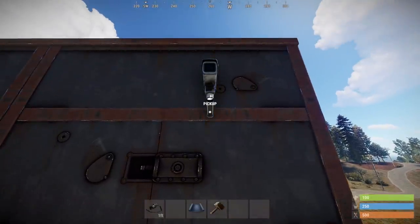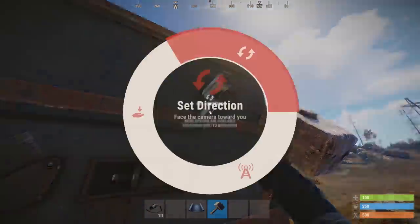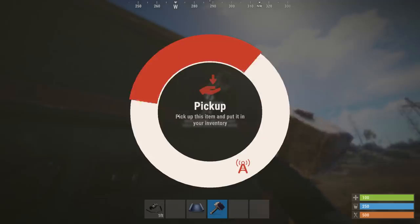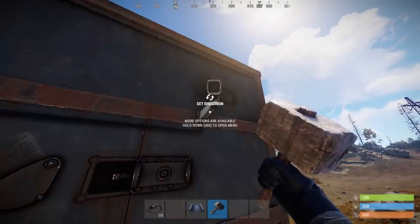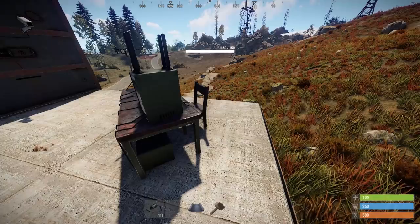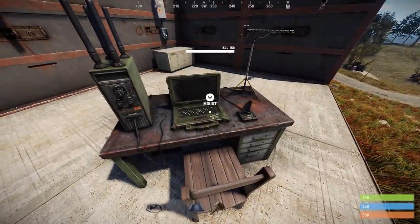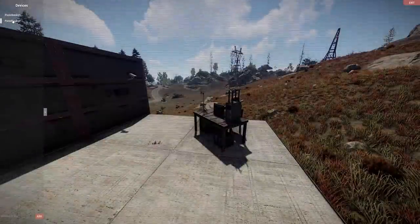Here's how to use them. First, place a camera on a wall somewhere, then hook it up to some power. After that you can whip out a hammer and press E to see some options — you can pick it up, set direction, and set ID. Setting direction makes it point at wherever you're standing, and setting ID lets you give it a name, which can be up to 32 characters alphanumeric. Next, simply go to your computer station and mount, which will put you inside the computer. Then on the left you can add the ID to a list of devices which can be accessed and switched between.